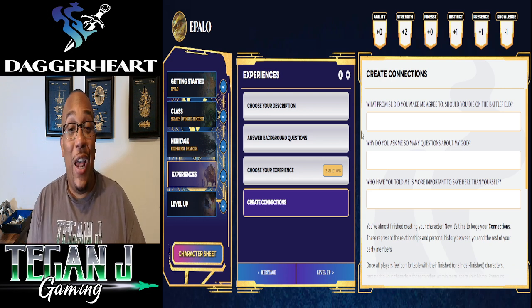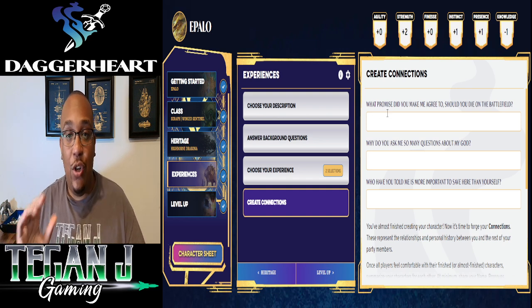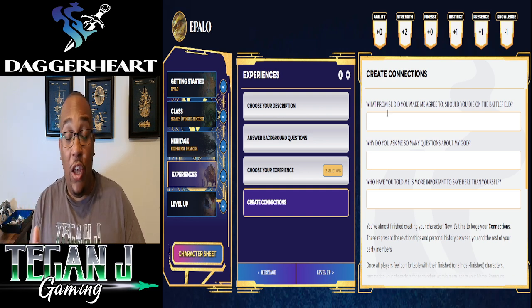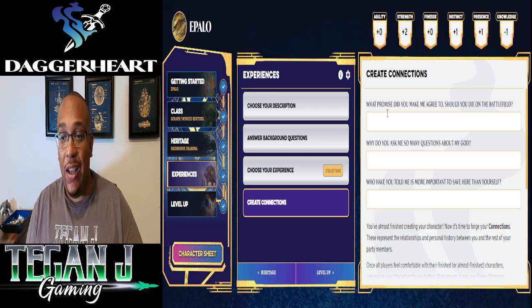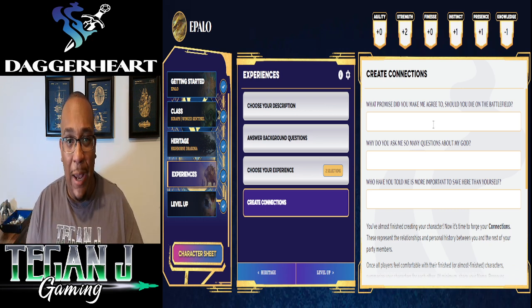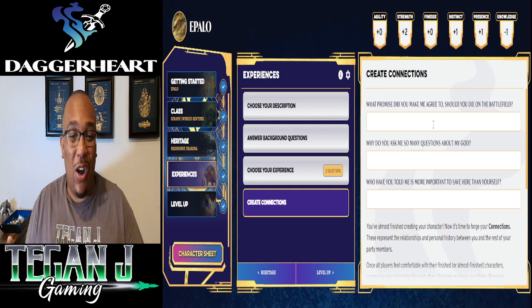We're not doing this since we're building solo, but I love the party connection questions — similar to PBTA or Blades in the Dark style. You go through, look at the other player characters, and answer questions to build connections. One example is: 'What promise did you make me agree to should you die on the battlefield?' Cool things that help your party feel like a group of people who know each other — living, breathing people.